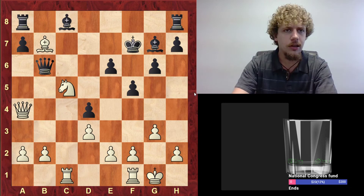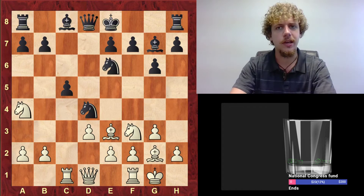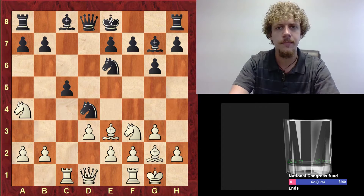They resigned here. I think the reason is that if they played Bishop takes B7, it would be a check, and this is going to be really bad. So Queen D6 was not necessarily a very good try — probably that's like plus/minus or something.